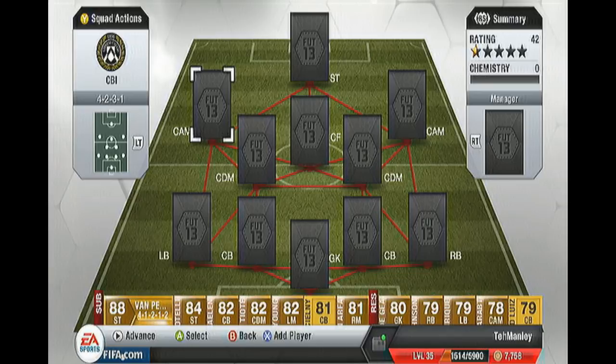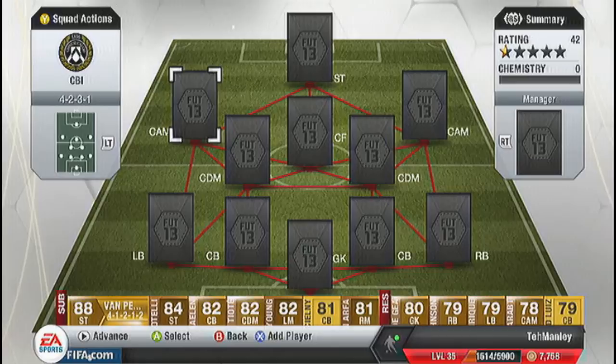Basically I get a random player or a foil head and then make a team built around that player. So let's see how it goes and we can get on with showing you the team I have.